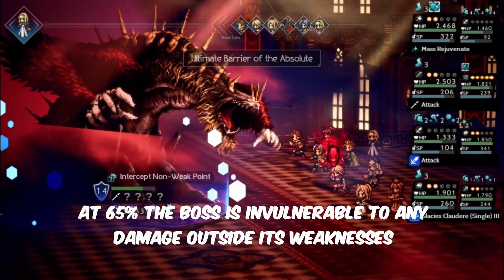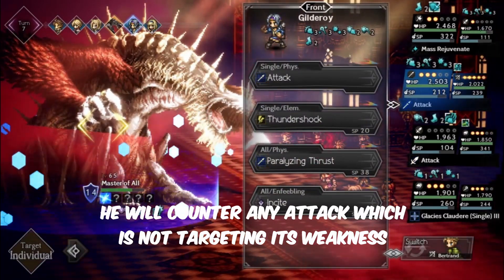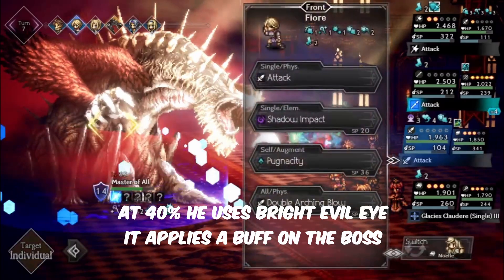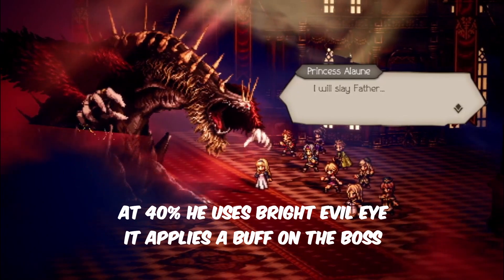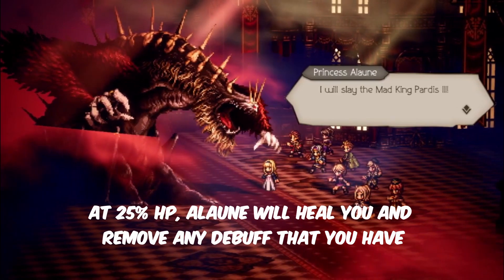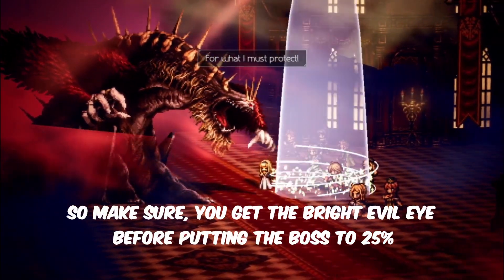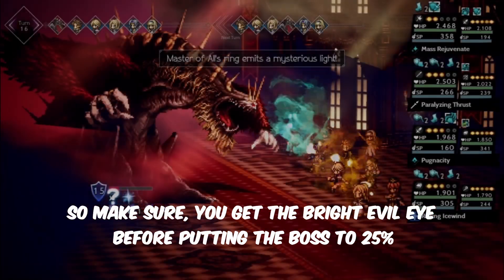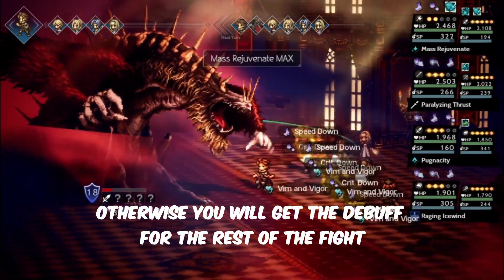At 65%, the boss is invulnerable to any damage outside its weaknesses, and will counter any attack not targeting its weakness. At 40%, he uses Bright Evil Eye, which applies a buff on the boss and a debuff on your front line. At 25% HP, Alaone will heal you and remove any debuff. So make sure you get the Bright Evil Eye before putting the boss to 25%, otherwise you will carry the debuff for the rest of the fight.